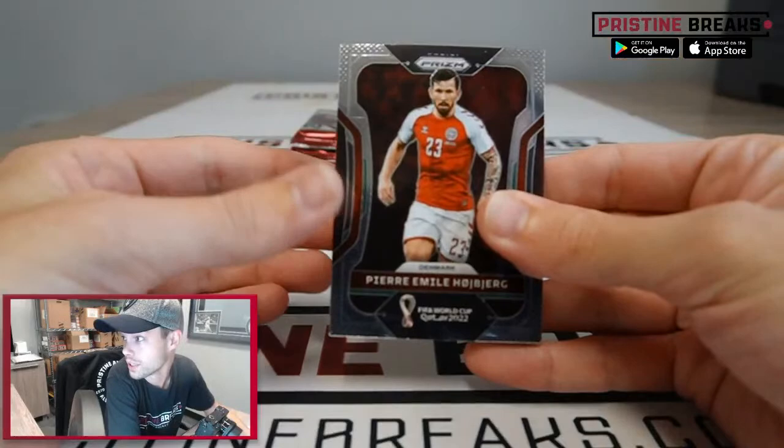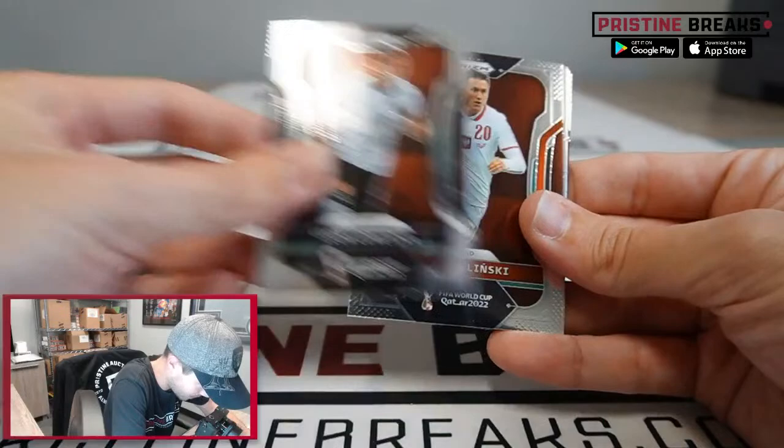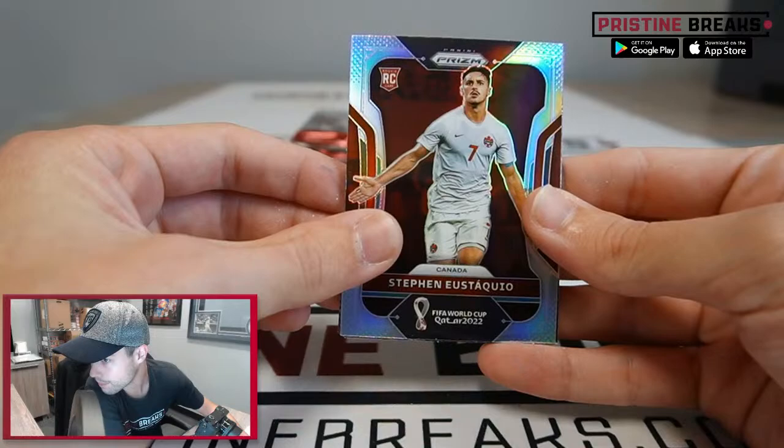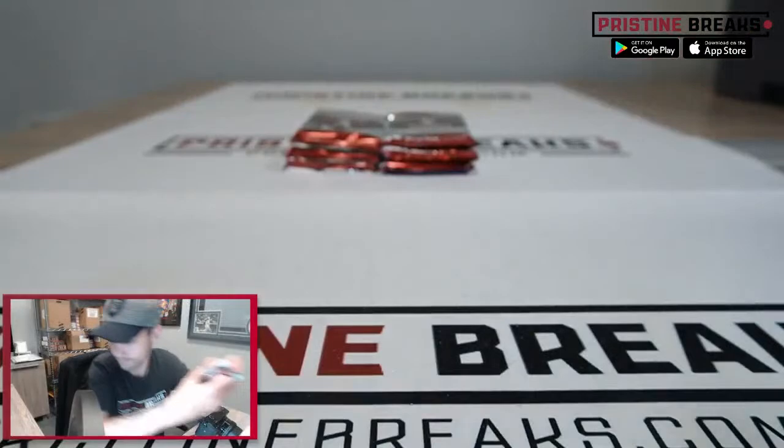We also have Impeccable Soccer — we only got two boxes left of that if anybody's interested, pretty cheap on those. Pierre-Emile Hojbjerg, Neymar, Jordan Pickford, Sealaren, Denzel Dumfries, Leon Goretzka, Piotr Zielinski silver, Stefan Eustaquio for Canada. Where's Canada? That is Ross R. Alphonso Davies, Gabi, Luis Suarez, and Adam Messina.